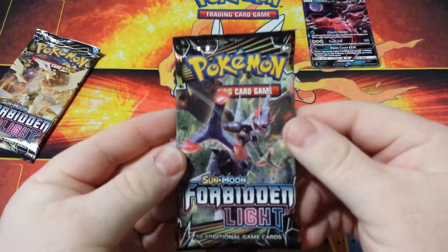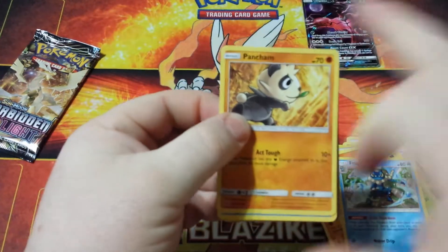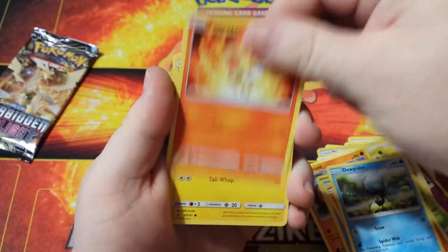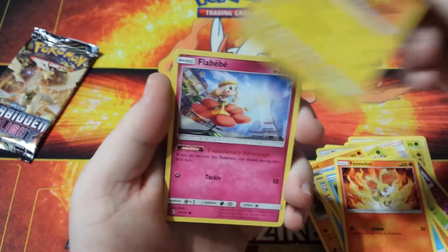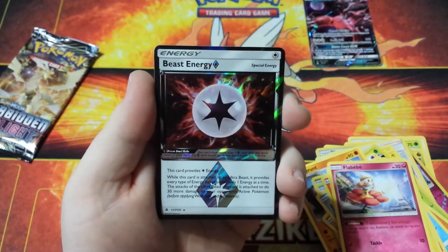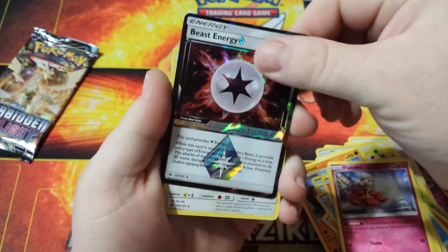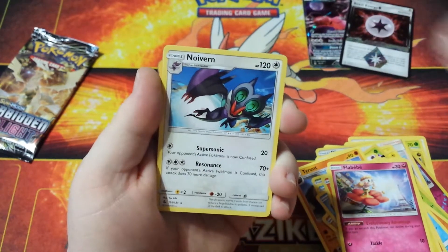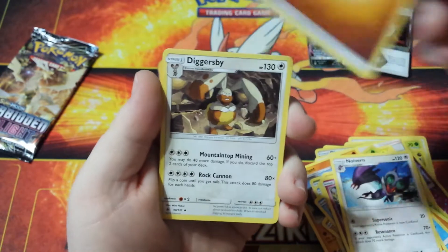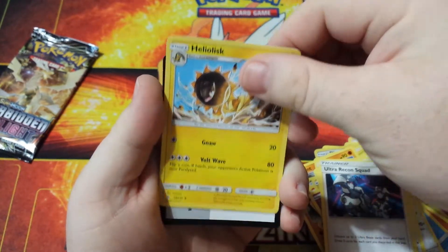Pack number four of this five-pack opening. We have a Pancham, a Dwebble, a Finneon, a Helioptile, a Felbibi. Hey, we got a Prism Star Beast Energy — that's pretty cool, that's very shiny, we'll set that over there. We have a Naganadel, a Fighting Energy, a Diggersby, an Ultra Recon Squad, and a Heliolisk.